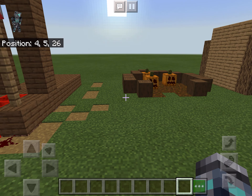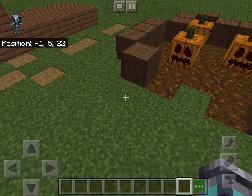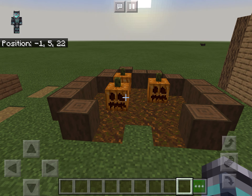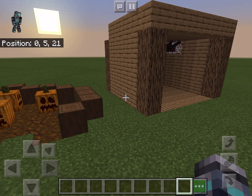The second one would be this — potso, pumpkin and sea pickle with some wood. You can get any kind. It's just decoration, like the stems of the pumpkin on top. You can use sea pickles as it looks like it.